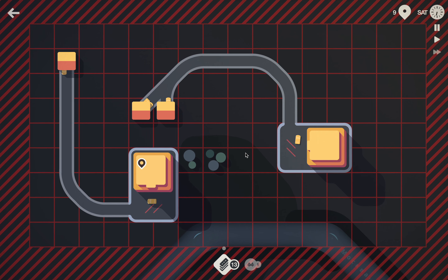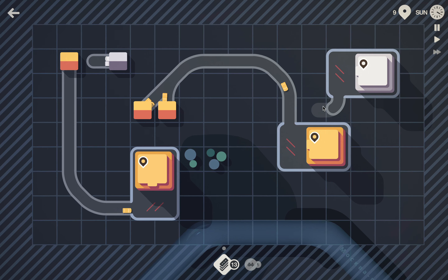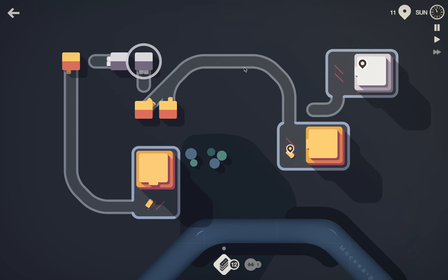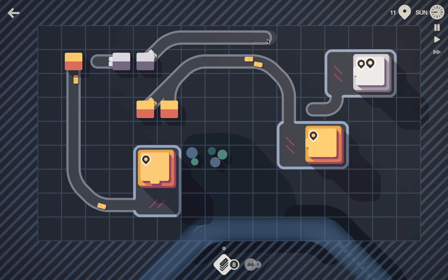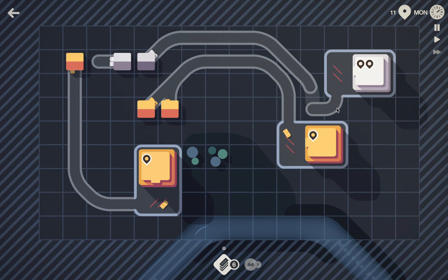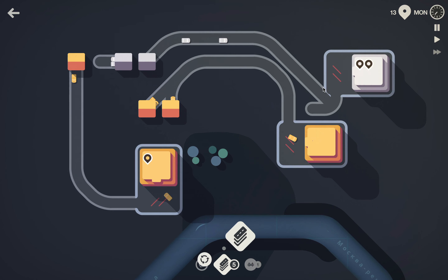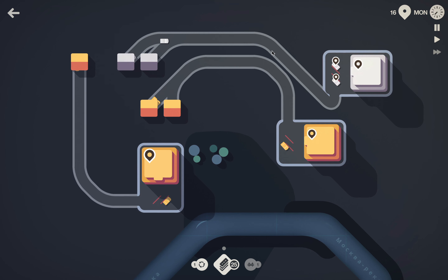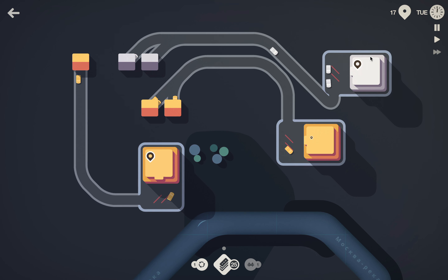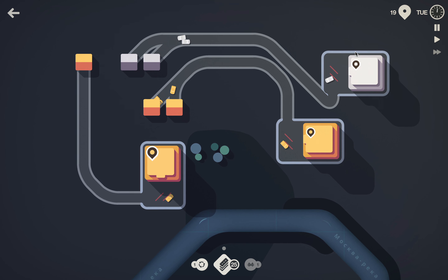Here we don't have a choice, we have to go very close — I don't like this but we'll make the connection like this. We've finished week one and we're going to go for a roundabout. I'll connect the white ones over here and keep them nicely segregated, as I said in episode one — this is very important.